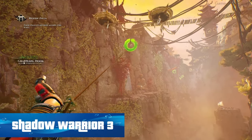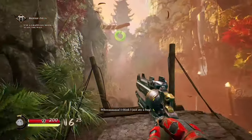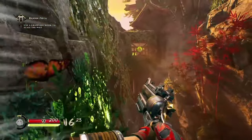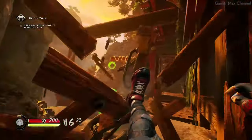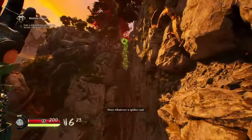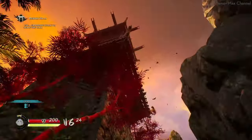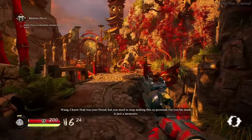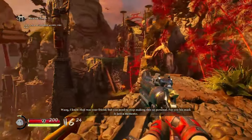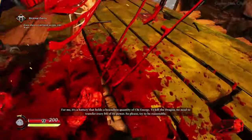Shadow Warrior 3 is a first-person shooter where you, as the player, will control Lo Wang, the franchise's protagonist. Like its predecessors, you'll have access to a large arsenal of weapons to use against the hordes of monstrous enemies. Considered the best addition to the franchise gameplay-wise, the story is not as strong as the original two games, but with Shadow Warrior being very Doom-like in its core gameplay, some would say the story isn't even required in order to get your fix on all the monster-executing gore.